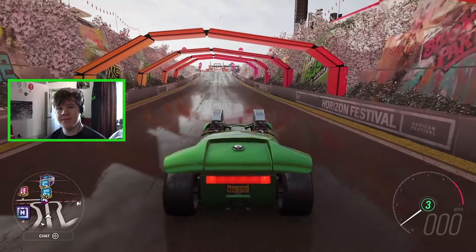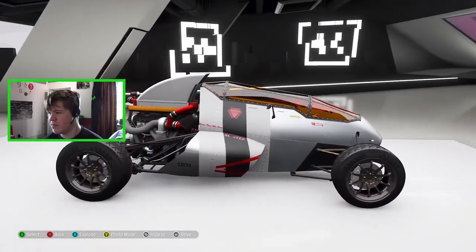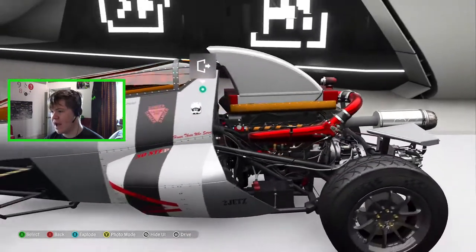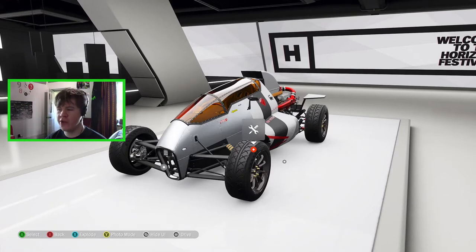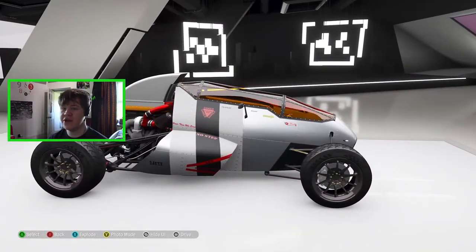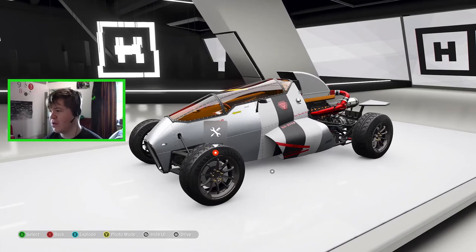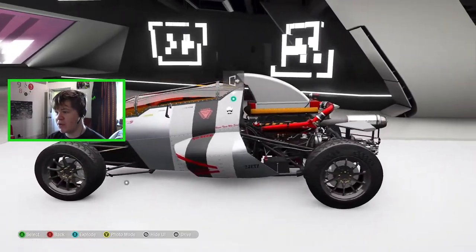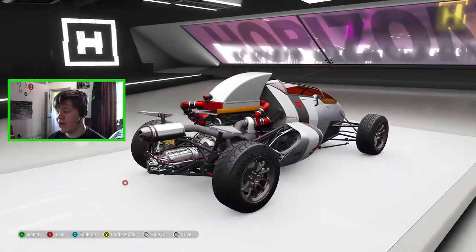Today we are going to be checking out the first Hot Wheels car and that is the 2Jet Z. This is the first car of the six and it is definitely a Hot Wheels car — it looks absolutely nuts. I believe this is a real car. Someone built this vehicle and then went on the Hot Wheels tour that happens every year, and I think the best two or three cars from the tour get turned into actual Hot Wheels toy cars, which is absolutely awesome. This guy built this car in real life, it got turned into a Hot Wheels car, and it is now in Forza.